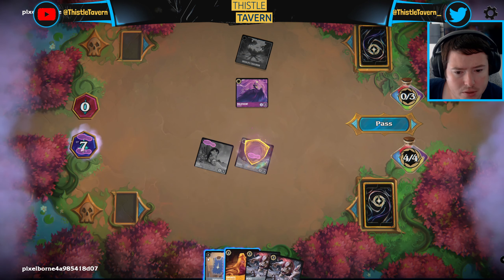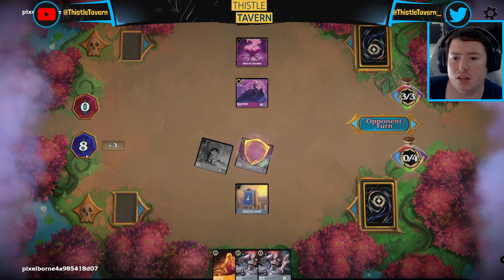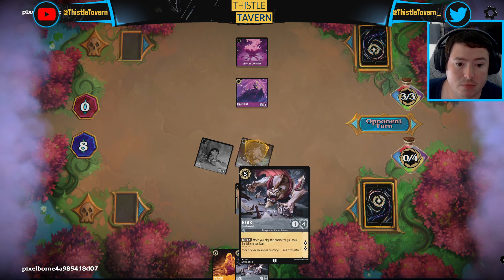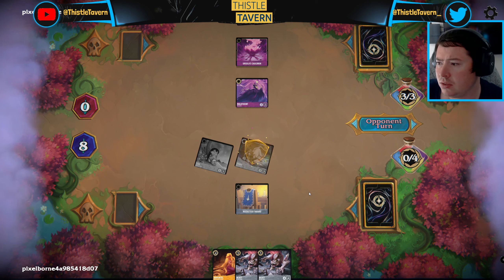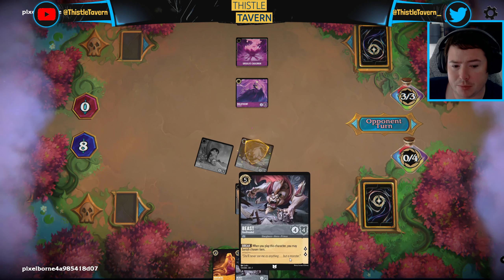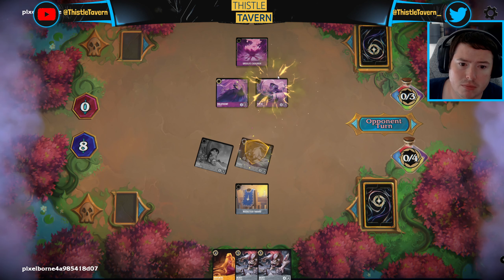I'm just going to play out the Tabard, get it out, and then we can Beast the Cauldron next turn. We're already on eight — Beast gets us another two lore on the board and means we can kind of play it with Rapunzel. I want to get as much value out of Rapunzel as possible, and having something with four defense value means we can put a lot of damage onto it.